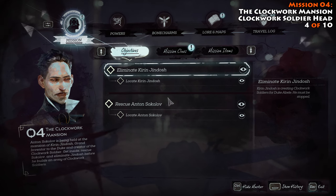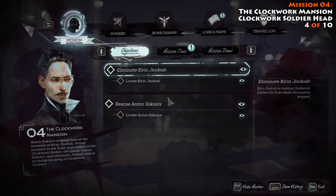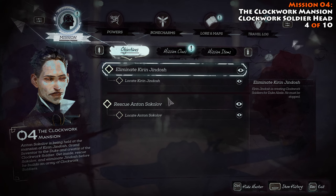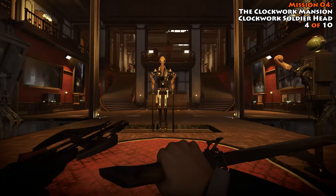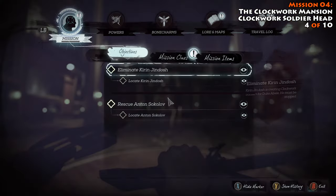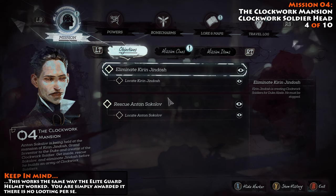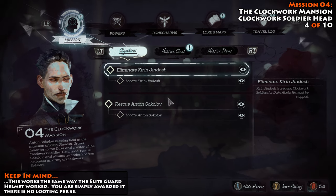Our next collectible takes us to Mission 4, the Clockwork Mansion. For this one, you're going to need to be in the Clockwork Mansion and track down a Clockwork Soldier — which won't be hard — and what you need to do is take off their head and kill them. You can't just knock the head off and run away; you've got to kill it at the same time. You could find one right at the beginning of the mission. It's pretty easy to get rid of their head, then go ahead and kill them and you will get your collectible. Just make sure you do wind up killing it, otherwise you won't get the collectible.